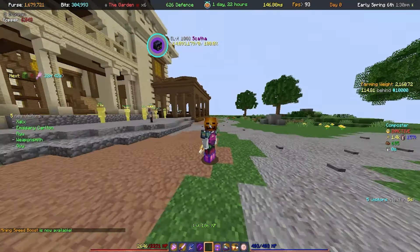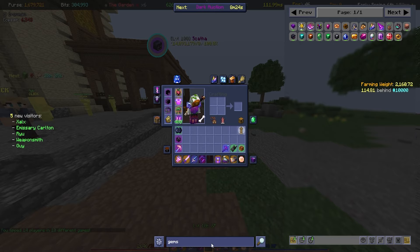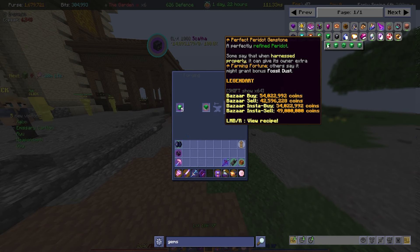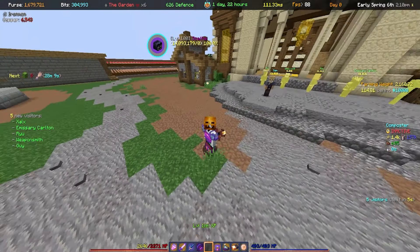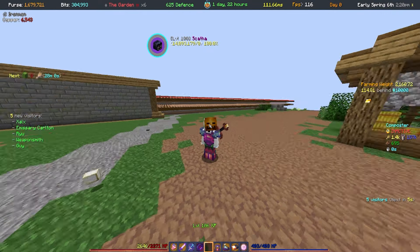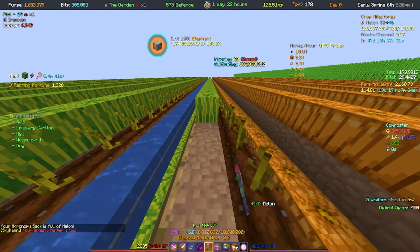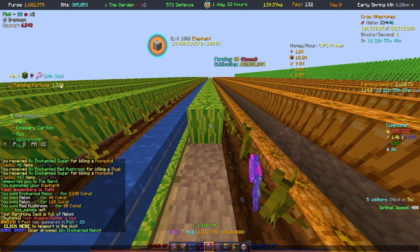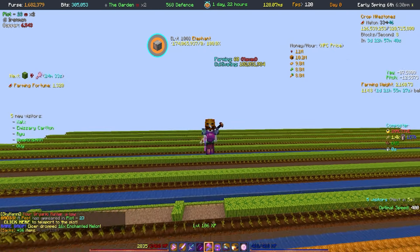We're looking into getting the Peridot gems. Searching gems in NEU will bring up every single gem type, so you can just go through and check which ones they have, or you can check the Hypixel wiki and see what they do. Peridot gives you farming fortune. So right now, doing a quick test on my farming fortune — it's 1,320, as you can see on the right of the screen. This is my farming fortune with no gemstones on the armor.